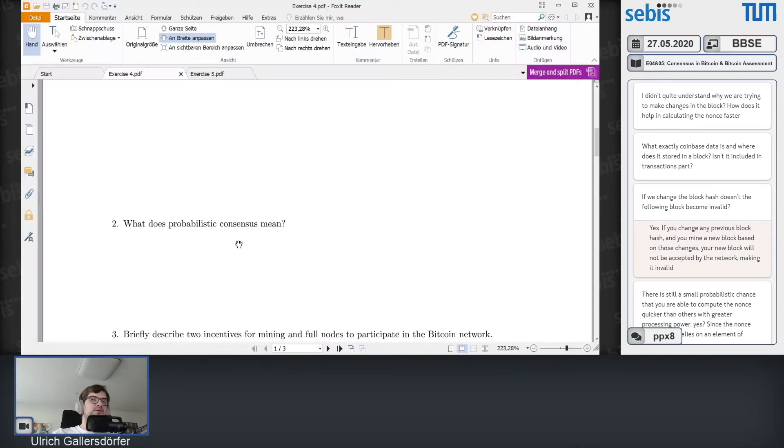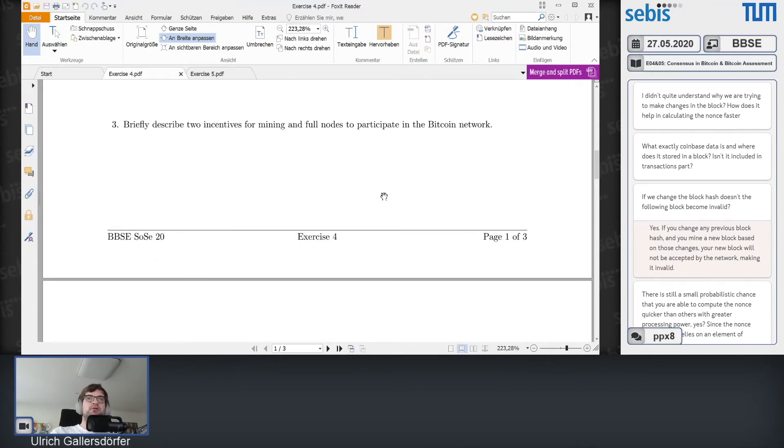On incentives for mining and full nodes: mining incentives are clear — you pour energy into blocks and earn a mining reward, currently 6.25 Bitcoin, plus transaction fees from the transactions included in your block. You have costs in energy, hardware, and employees, but the reward offsets these. For full nodes, the incentives are different and harder to describe simply.